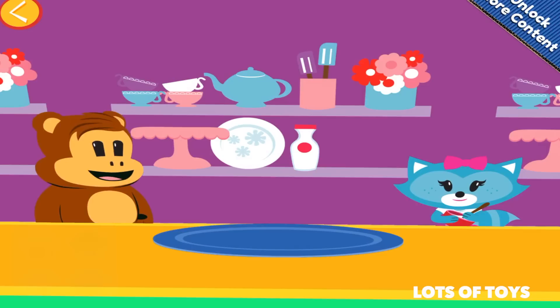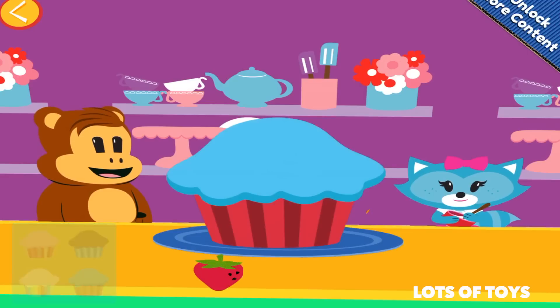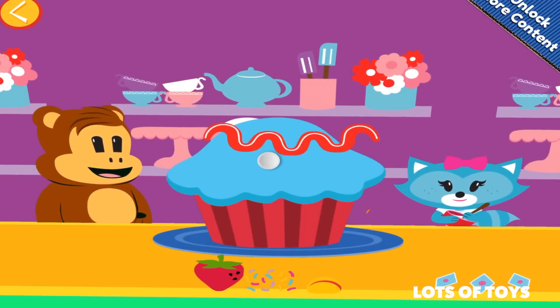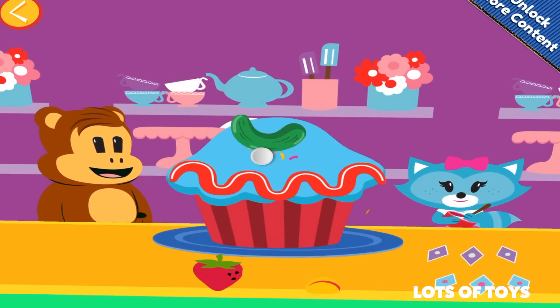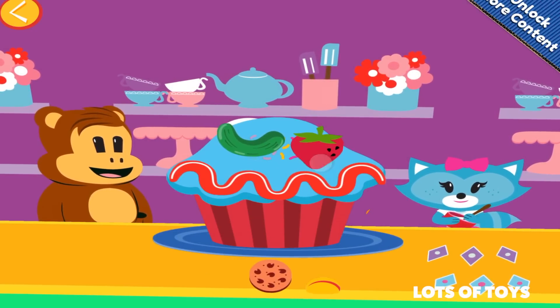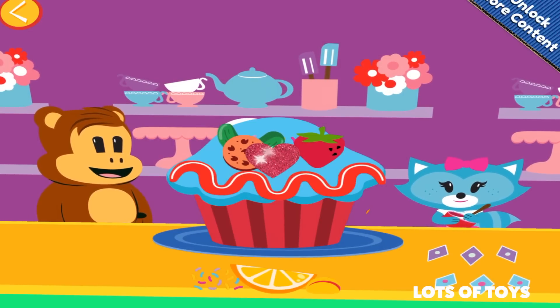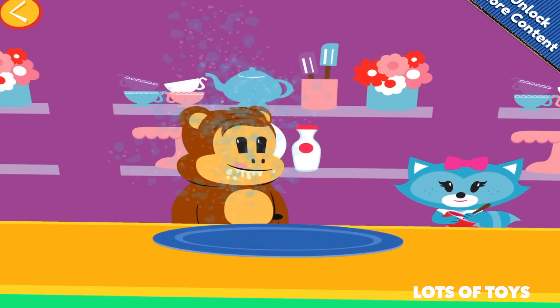Up next is Worry Bear. Let's pick a cupcake to decorate for him. Here's a blue one. We're going to choose the toppings — we have a gummy worm and sprinkles. Oh, should we choose a pickle? Yum, yum, yum. A pickle on a cupcake! Our strawberry cookies. A heart-shaped cookie with sprinkles. This is a yummy, yummy cupcake.